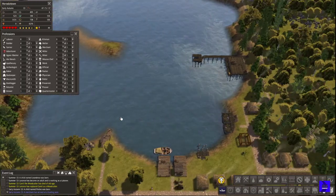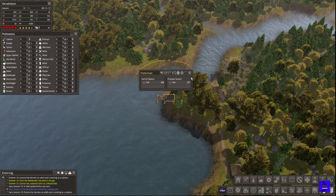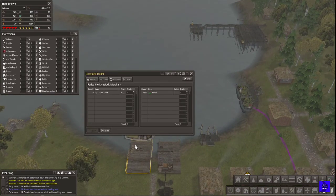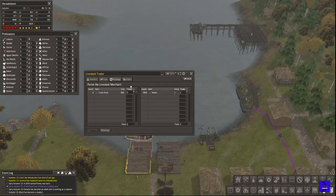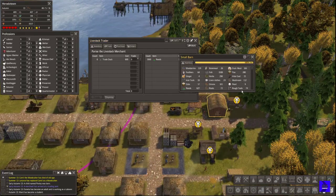Should I put another fisherman over there? Okay — 300. It's autumn, they still have a couple more partial seasons to go. Trade ducks! Did you ever think — trade ducks? That would give us feathers, duck meat, and eggs, I believe. So we are absolutely going to purchase two trade ducks. We'll get our worker to bring 200 more reads over, which they should be bringing straight from here.